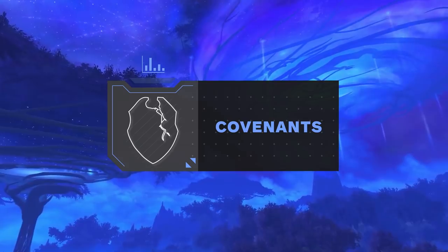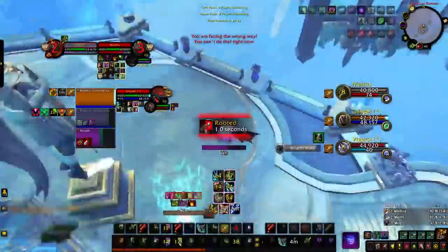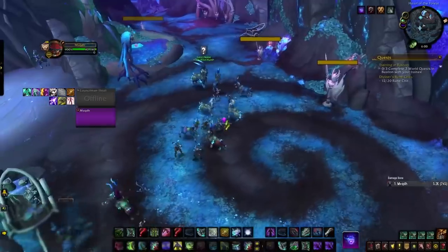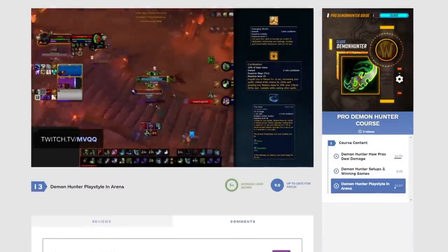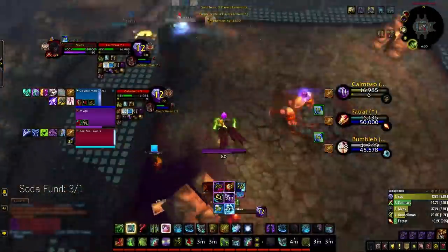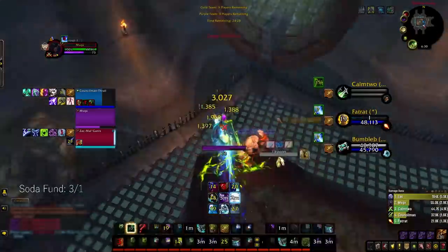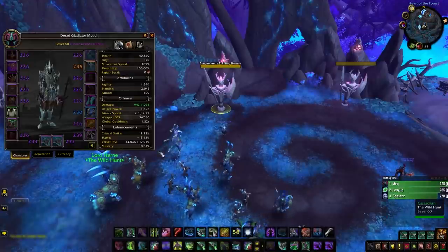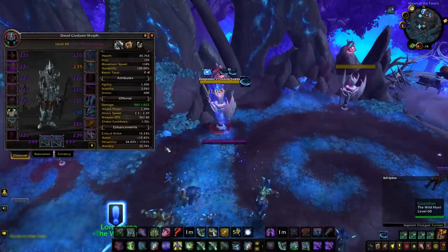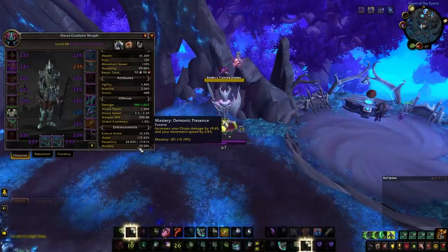Even though there were some Covenant changes in 9.1, the best Covenant is exactly the same as Season 1. You'll want to be Night Fae for Soul Shape and the Hunt. Soul Shape allows you to kite much easier since it can be used while rooted, and can also be comboed with Netherwalk for repositioning. There are multiple combos possible with Soul Shape — watch the tips and tricks section of our Demon Hunter guide for more information. The Hunt is a cast massive burst ability that can either be fake cast to force cooldowns or simply used to kill your opponent. In this clip, the Hunt's massive range was used to execute the mage who was across the map. As far as Soulbinds are concerned, Niya is the best choice due to Grove Invigoration, which effectively increases your mastery by 20% for 30 seconds after your Hunt. For Demon Hunters, this is a massive deal because our mastery increases all Chaos damage, which is almost all of our damage.